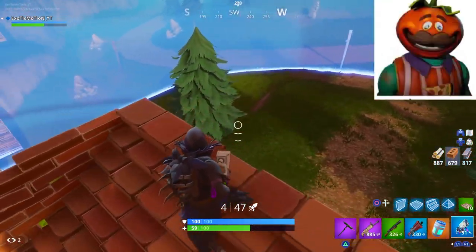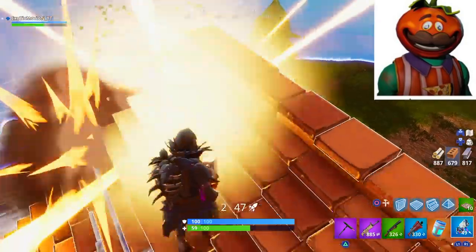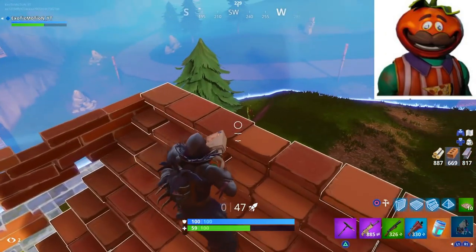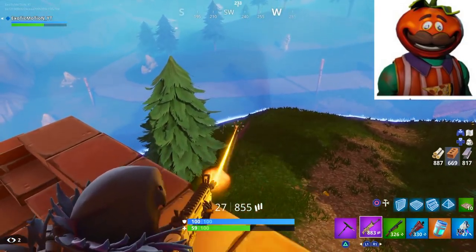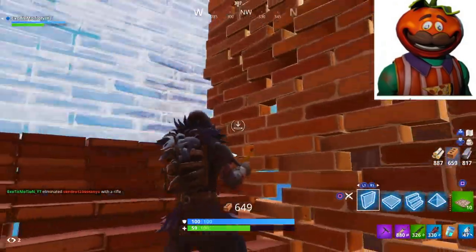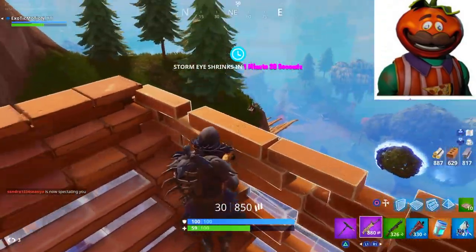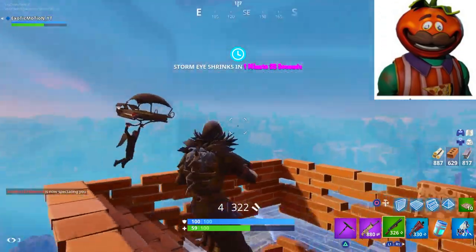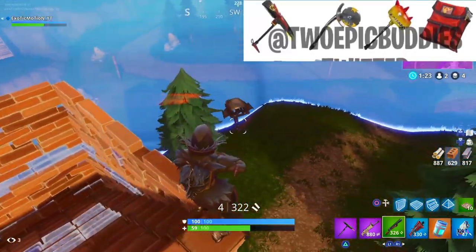The last one is probably one of my favorites — it's the Tomato Town guy. The little tomato that spins around in Tomato Town. They actually made a skin with that character who is a person in the game. He's got like an apron on with a pizza on it. It's really cool. Definitely top two favorite skins so far out of all four are the fish head and the Tomato Town guy.